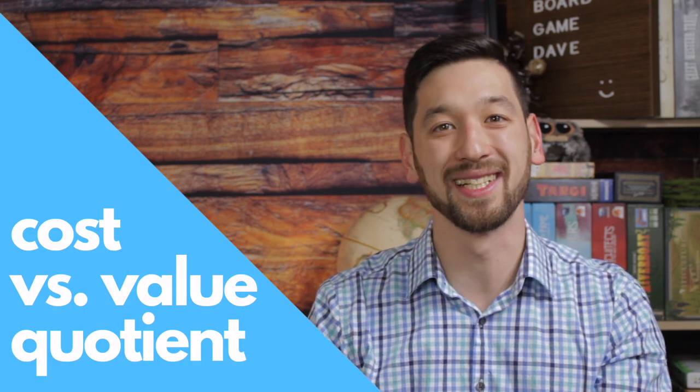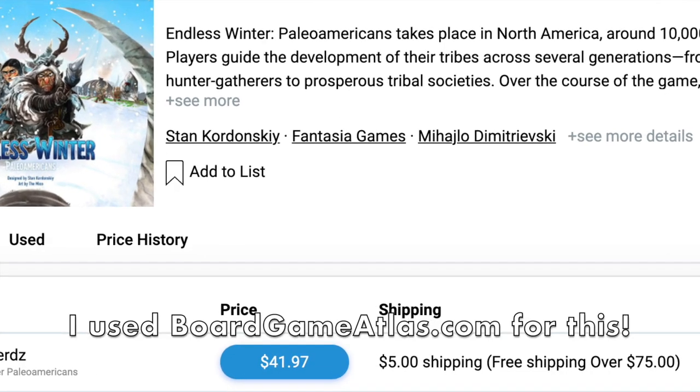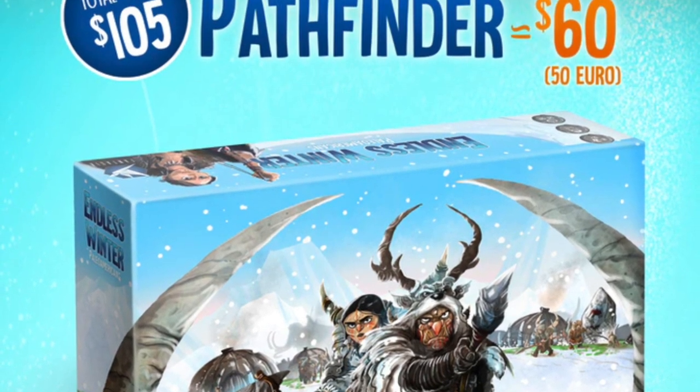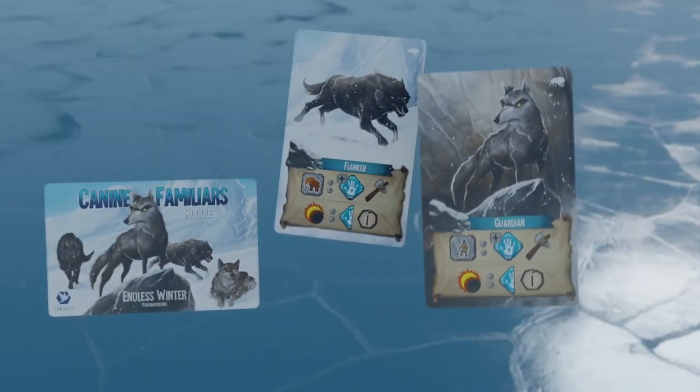Finally, the cost versus value quotient. I have never paid so much for a game, but after seeing how good Endless Winter was going to be, I had no qualms about going all in for the chief level pledge. For the more frugal gamer, you might be looking to either pre-order the retail version of the base game for around $42, or late pledge to the Kickstarter at the Pathfinder level for about $62. I'd encourage you to go with the Pathfinder option, since you'll get the Ancestors expansion included, plus the Canine Familiars, Aurora Borealis, and Mammoth modules, as well as all unlocked stretch goals. Even at $42, it's a bargain for a game of this caliber. 10 out of 10.